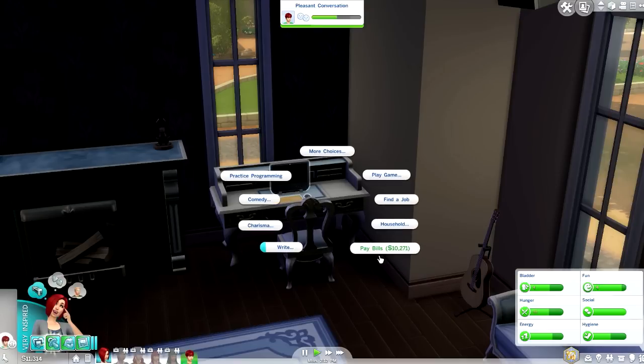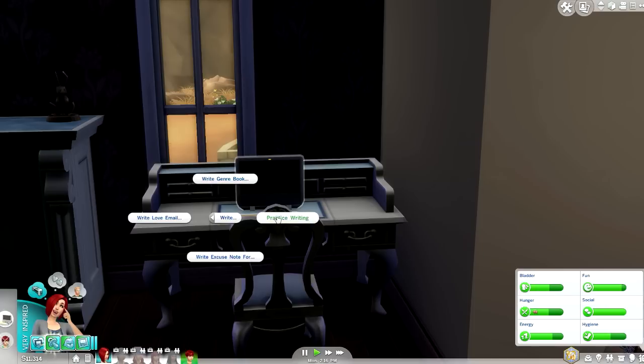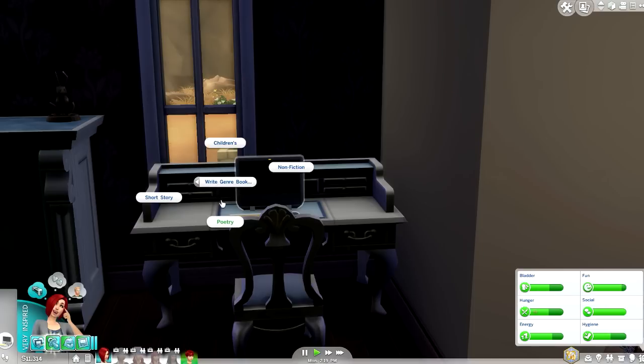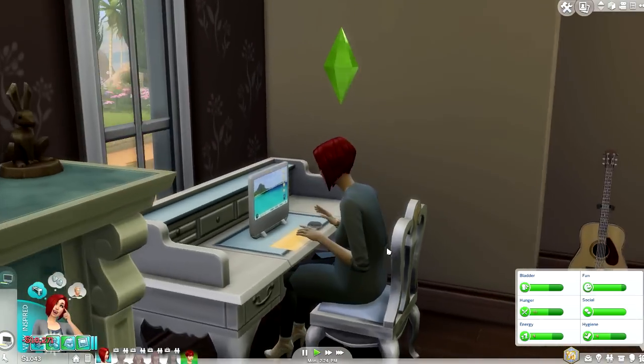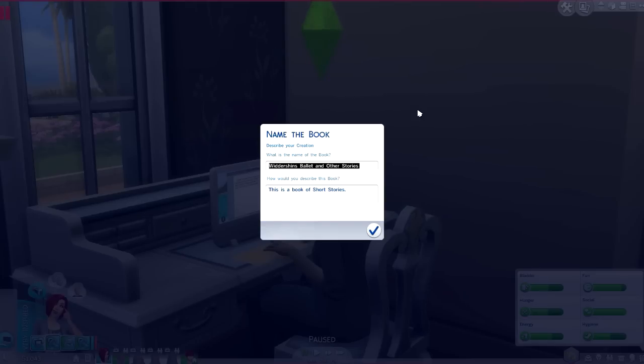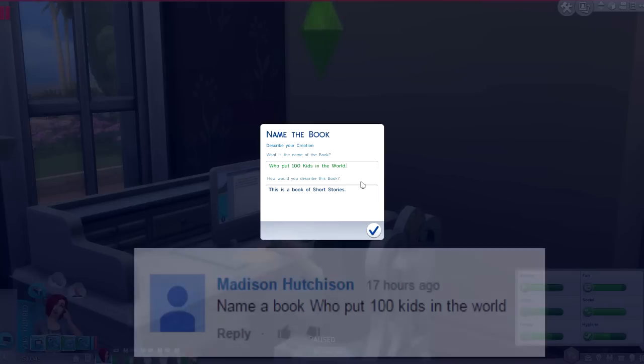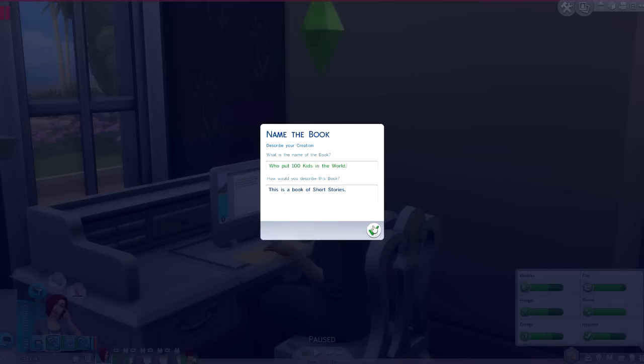Our bills are due so we can pay them from the computer, and while we're there we can also start writing a new book because we're feeling inspired. I'm going to write a short story. The book name I've chosen this time is 'Who Put 100 Kids in the World?' — what a cool book name. It kind of represents Ember's whole life, and probably all the neighbours are wondering who's popping out all these babies.